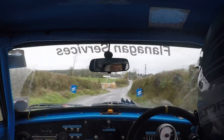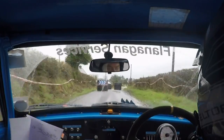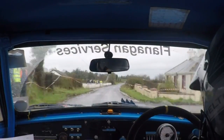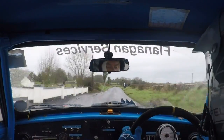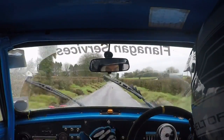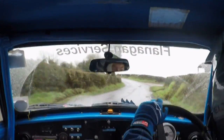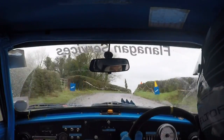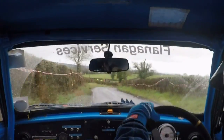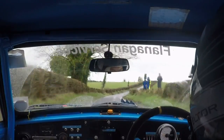And 1 left. 100. Chicane right entry, 4 bales. 200. 1 left. 130. Care, 2 left over crest. Into 2 right, tightens, 4 right at sign. And 2 left. Into 2 right over crest. Into slow, 4 left. Into turn square right around bales. Straight. And 2 right. Into 1 left.